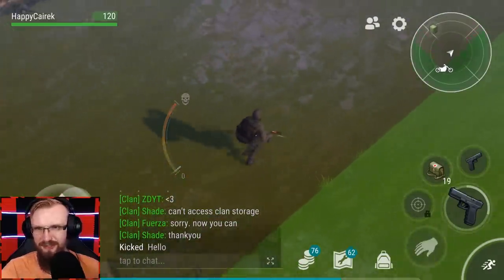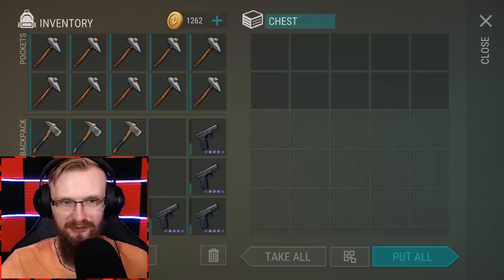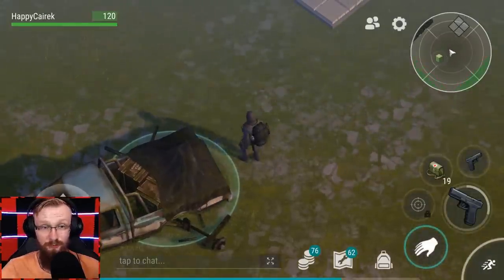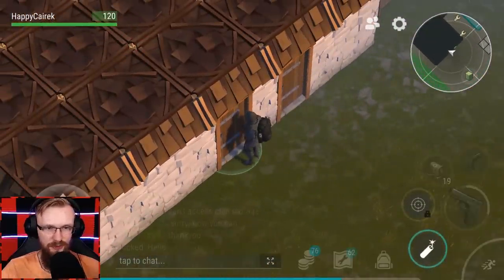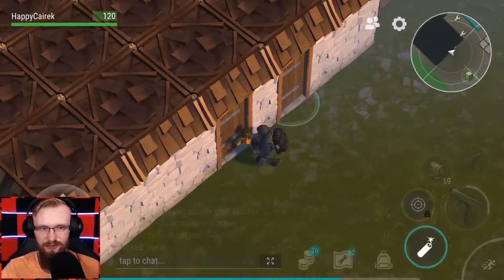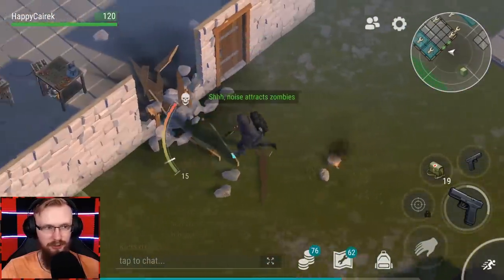We are already inside of his base, and this dude doesn't have any chopper. That's always sad. I always prefer raids when a dude has a chopper, because most of the time when somebody has a chopper, you're always getting better loot. So I'm gonna place my C4 somewhere over here on the door. I'm not really sure if you get less noise if you explode a door or if you explode a wall.